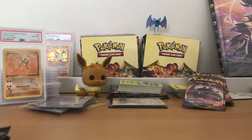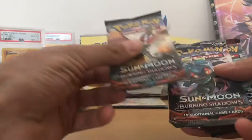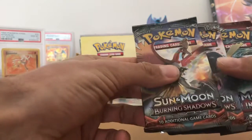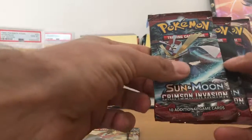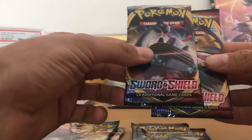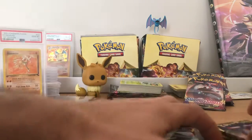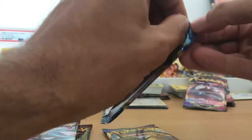Hey guys, Brennan here. I'm just going to do some quick openings from the old stash. I've got a couple of Burning Shadows, a couple of Crimson Invasion from Sun and Moon, and just some Sword and Shields. So when do we start? We'll start with the Sword and Shield and build it up to the old ones.